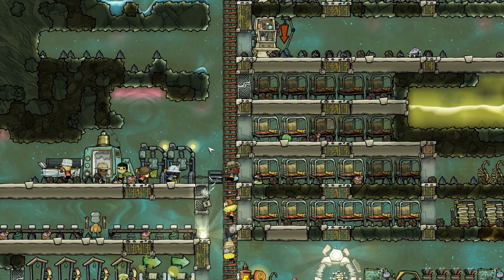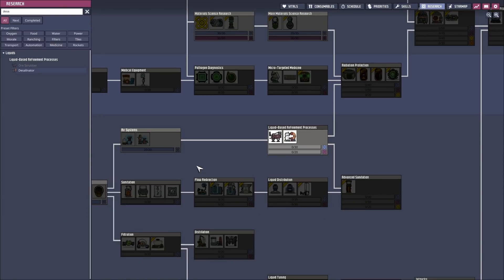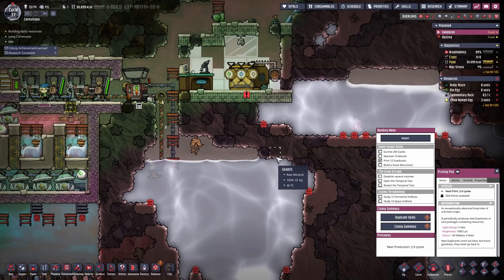And it produces enough power to handle itself, to power our metal refinery, to fill up a couple of batteries and whatever we have in here — research stations. The oxygen production head does press the hydrogen further up into the base. I just figured out that the desalinator is in the research tab — it's here and we only need to research a little bit.